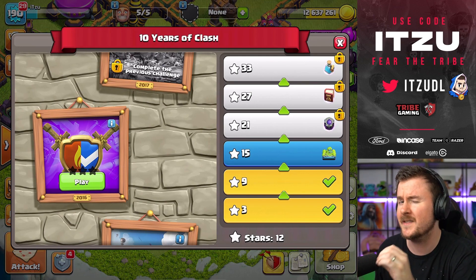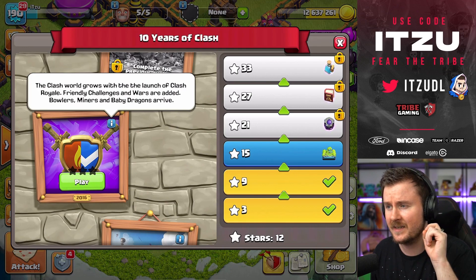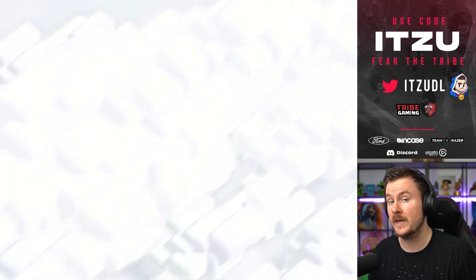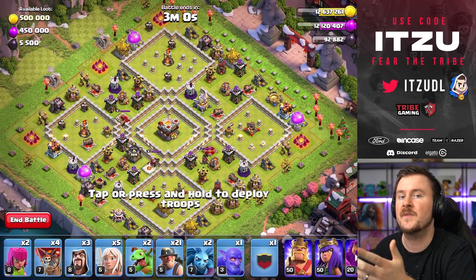You already saw a small sneak peek of that scenery, but first let's take a look. The Clash World is getting bigger with the launch of Clash Royale, and we also have the Miner and the Bowler getting added to the game — and that's how we have them in this army.